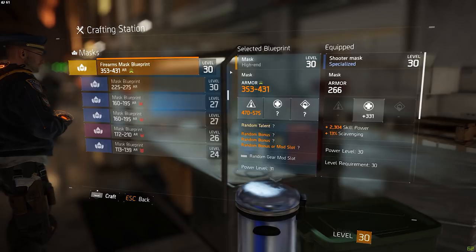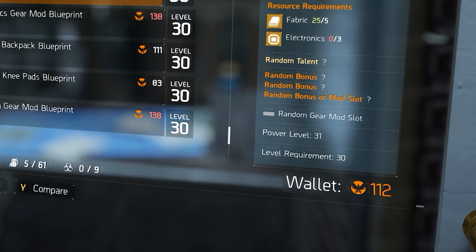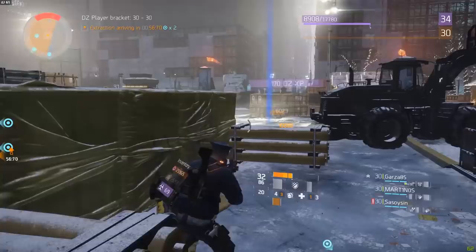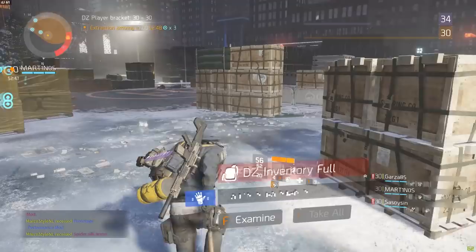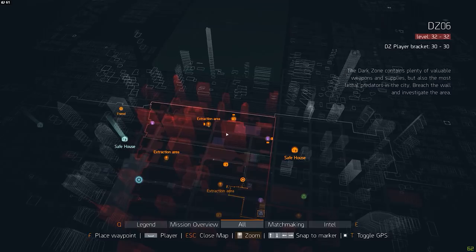It's very possible that you still end up with a lower number when crafting, since there's randomness involved. So how do you go about getting level 31 items? That is where phoenix credits come in. Phoenix credits is a type of currency you can start collecting once you hit level 30. You can earn them by replaying missions on challenge difficulty, completing daily challenges, and killing named enemies both inside and outside of the dark zone. Once you've gathered enough phoenix credits you can go to one of two places: there is a vendor in the base of operations upstairs in the attack wing, right next to the recalibration station.